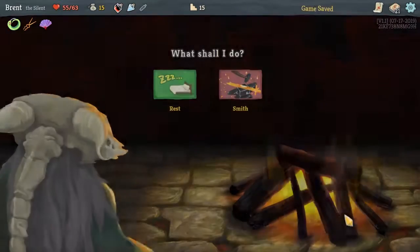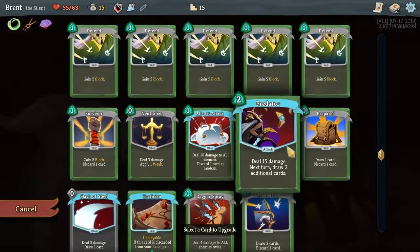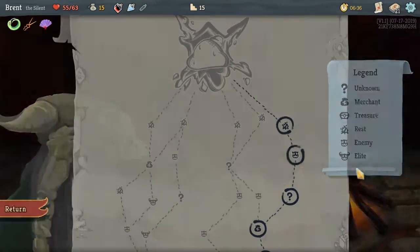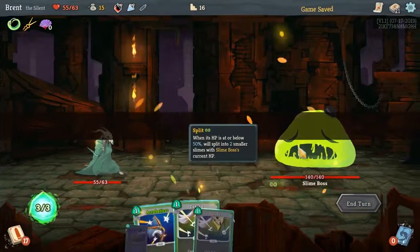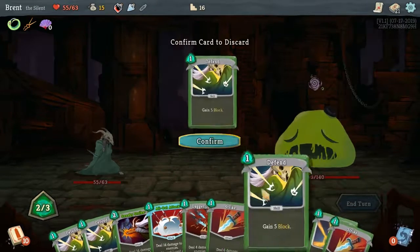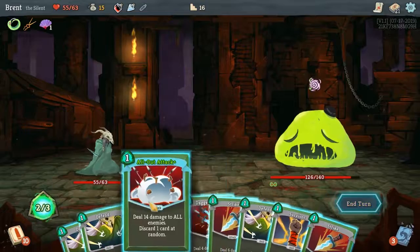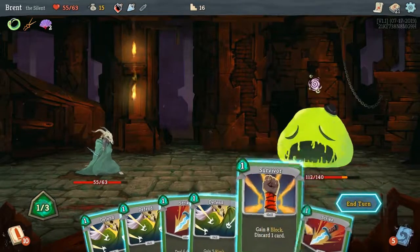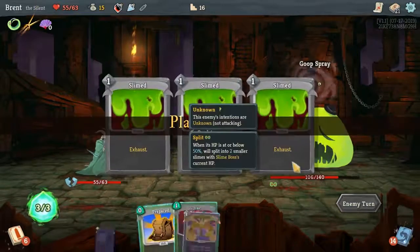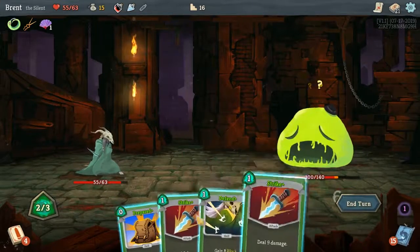Acrobatics — a little bit more discard in the deck. We will smith Acrobatics first, because the goal would be to draw all the way across the deck into Apotheosis before having to worry about anything else. Discard's done. Sneaky Strike. Then All Out Attack. So then Dagger Throw first — the goal was to play Dagger Throw and Sneaky Strike and All Out Attack. So Apotheosis — that's what we want. Draw a card.